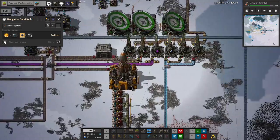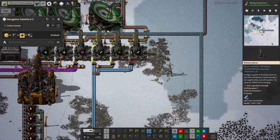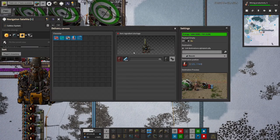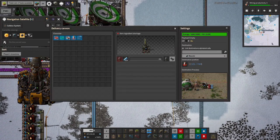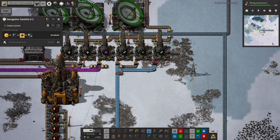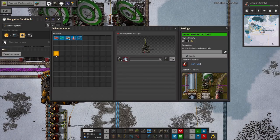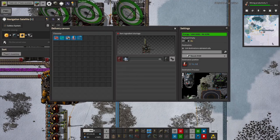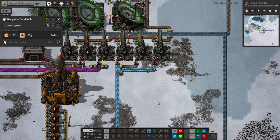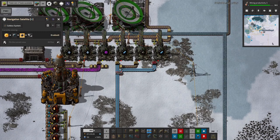We don't have much of a demand for cryonite yet — as you can tell by the fact that these belts have just stopped when they got to the delivery cannon. We've got one firing at Norvis orbit and one firing at Norvis itself, but we're not actually using it yet, which is why this system isn't being stress-tested. The glass is also being sent to Norvis and to Norbit — that's quite a good idea, I should probably do the same with another delivery cannon. I think we're probably going to need quite a lot of glass on Norvis and in Norbit.